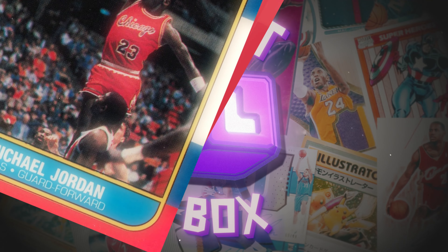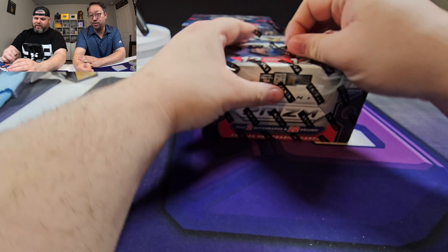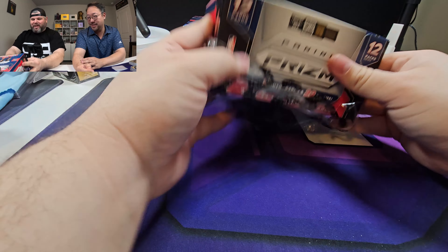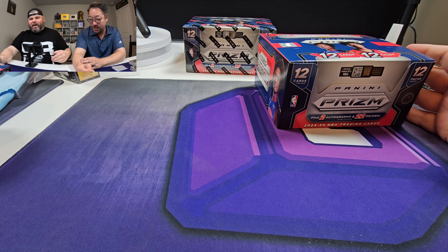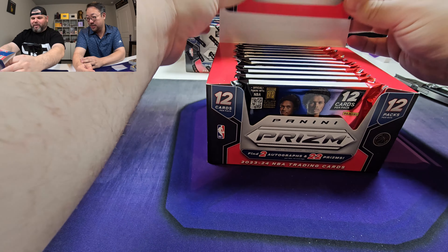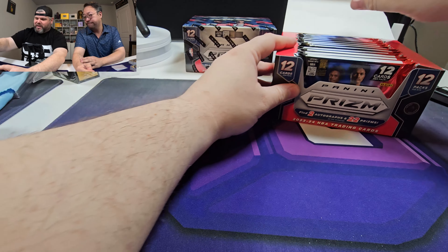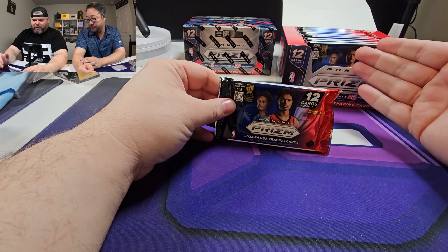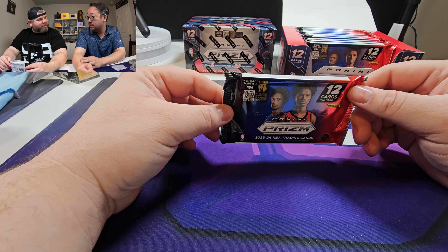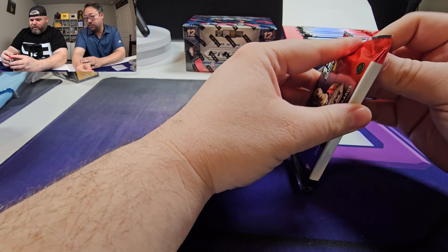What's up everybody, it's your boys Jid and Juice, back at it again. I'm on the GoPro today because the old camera's being weird. Maybe the GoPro will give us some luck. Now it's going to go dark but it's still recording. You can tell by the red light. Anyway, we're opening up Prism basketball, and there's been a lot of complaining about no autos in this - a lot of complaining that it's just been completely off. So here's what we're going to do: a value proposition. If I can get the $900 back in the cards I open, I'm going to open up another one besides this extra one we got here.